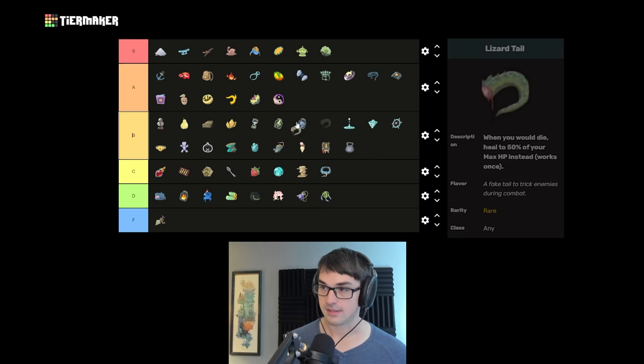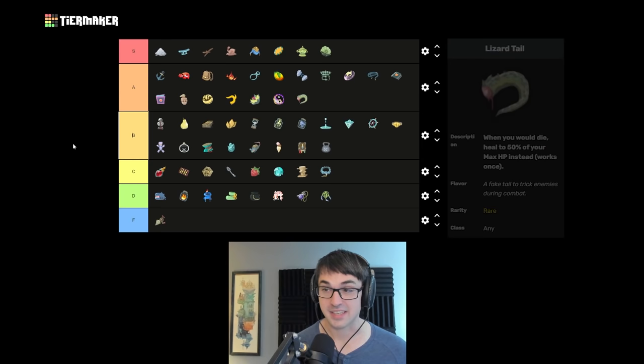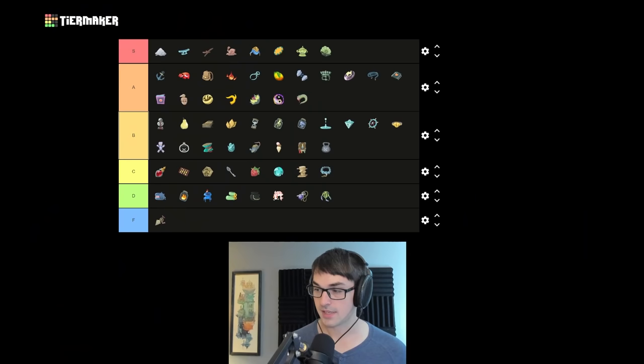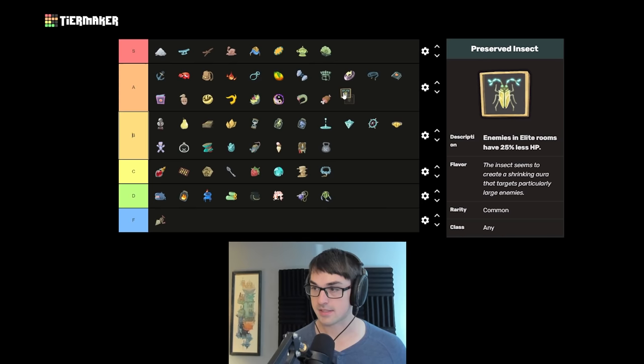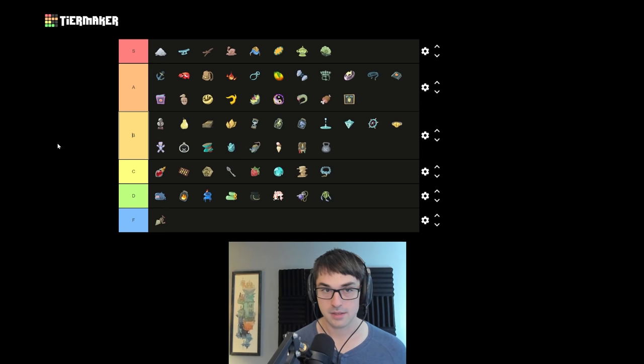Lizardtail gives you a second chance at life — super high tier. A lot of times I end up not using the Lizardtail, so I'm not going to put it in S tier, but it's definitely something you want to have and not need versus need and not have. Meat on the Bone heals you 12 after each combat — a really good source of sustain, also going in A. Preserved Insect makes all elites a lot easier to kill, especially the ones before the Heart — a huge boon, especially as a common relic. It's cheap and easy to get, but I don't think it quite meets the criteria for S.